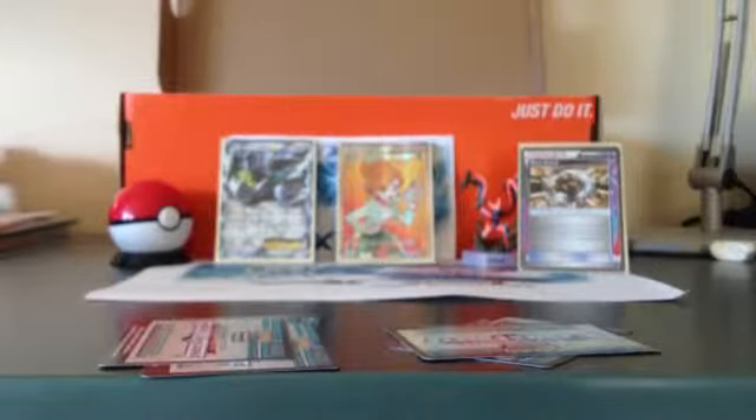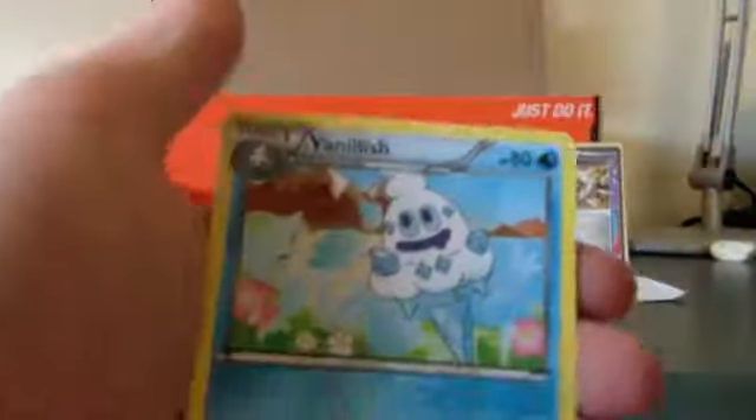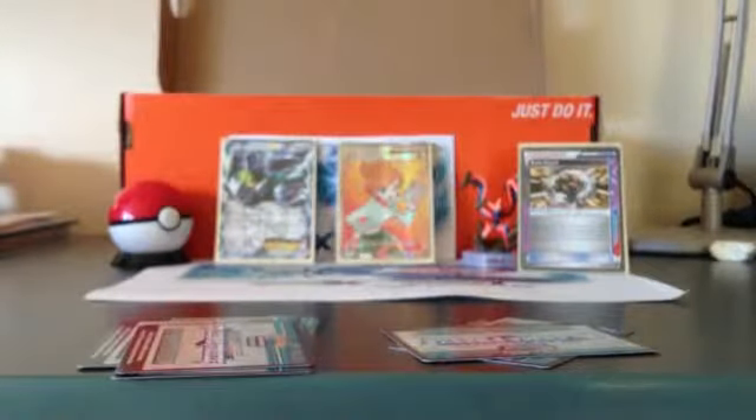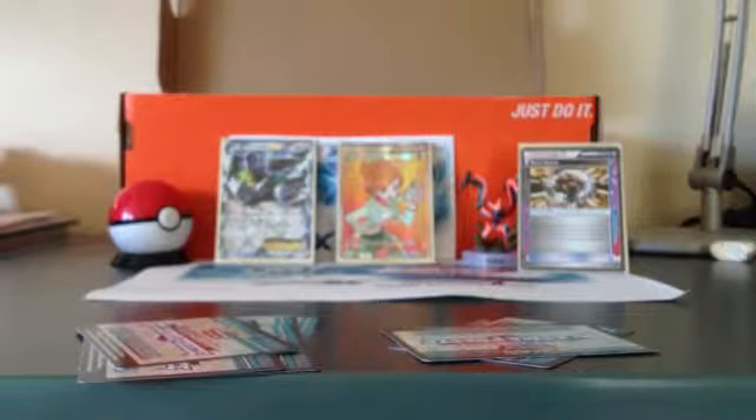Oh wait, this is the Plasma Freeze pack I just opened now. Let me count - one two three, yep. So now I just got really confused. Eevee, Starling, Nidoran, Mankey, Bisharp, Espeon, Vanillish, Reverse Poignard - I wanted another one of those. Anyway, I think this is our last Plasma Freeze one. Let's open it with our handy scissors. It would be funny to pull a few more Ultra Rares but I'm really not expecting anything.